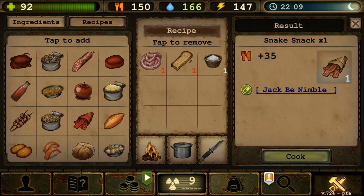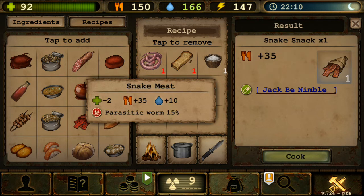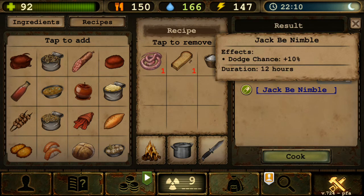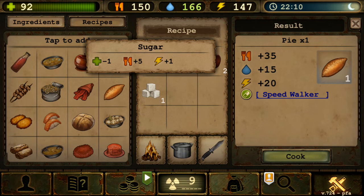Next is Snake Snack — Jack Be Nimble, which increases dodge chance by 10%. I don't think this is that great since you need to be lucky to proc the dodge anyway. It got nerfed — I think it was 25% before, now only 10%. Requires snake specifically (hence snake snack), one rusks, and one salt. You'll need luck to proc that 10% dodge effect.